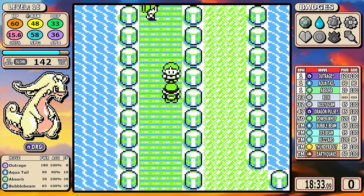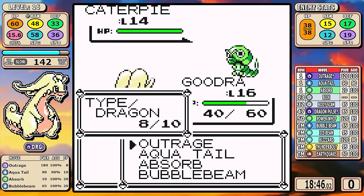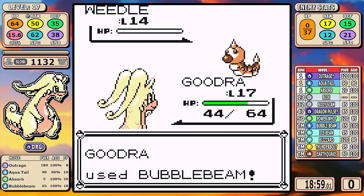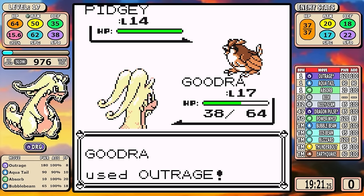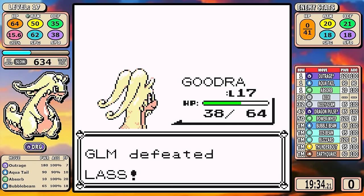For Nugget Bridge, let's talk about some clusters. Outrage is very PP efficient — if a trainer has three Pokémon, you use one PP of Outrage and kill all three. You have high enough Special that Bubble Beam can just take apart most things, and you have Aquatel if you need it. Very easy, very good. Let's skip down to the SS Anne.